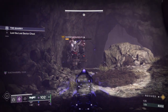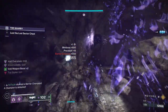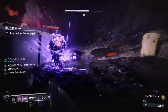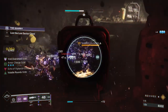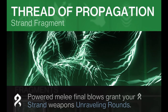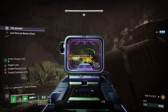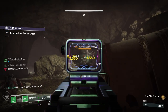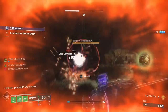Next we have abilities. Unlike Overload and Unstoppable, anti-barrier doesn't have a lot of abilities that can break its shields — you really only have a few. The fragment Echo of Instability gives you Volatile Rounds for getting a grenade kill, though this is pretty inconsistent to proc when you need it, but would maybe work okay on a Contraverse Hold Warlock. Next we have the Strand fragment Thread of Propagation, which gives you Unravelling Rounds for getting a powered melee kill. This is probably even more inconsistent — you have to get a powered melee kill right before stunning a barrier champ, as you can only have Unravelling Rounds for about 7 seconds.